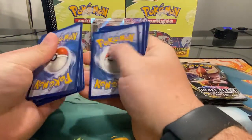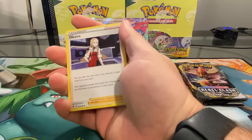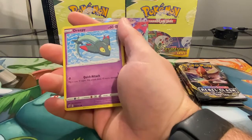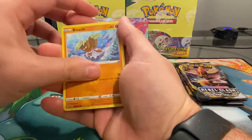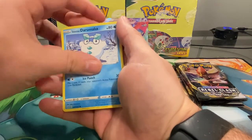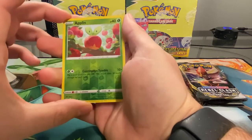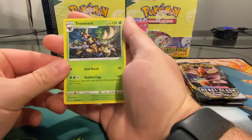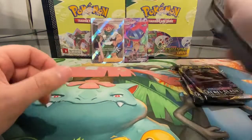I'll be giving away one of my graded cards that I sent away to CGC Comics. We're at 81 subscribers as of today, and it's only been about 40 days since my first video. There's a reverse holo Applin, and the rare is a Trevenant. Keep moving on.